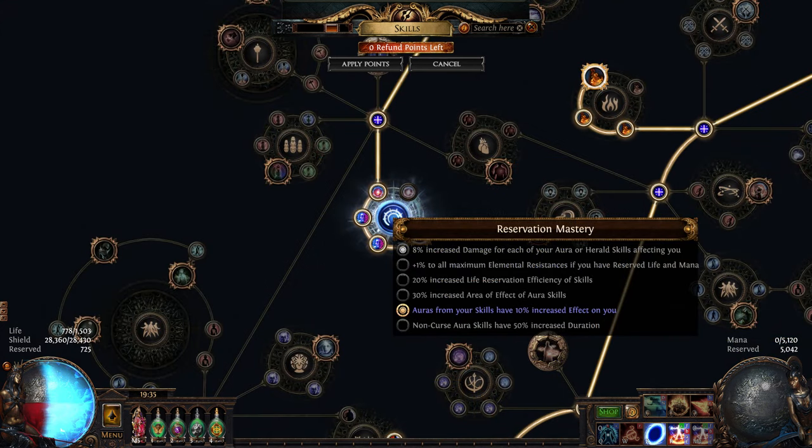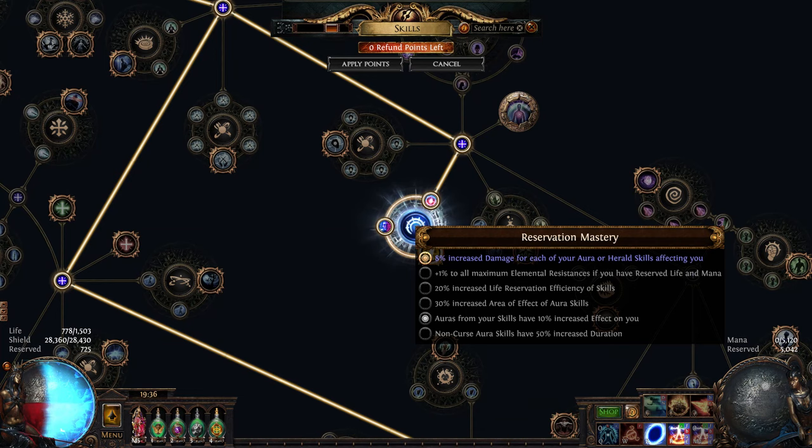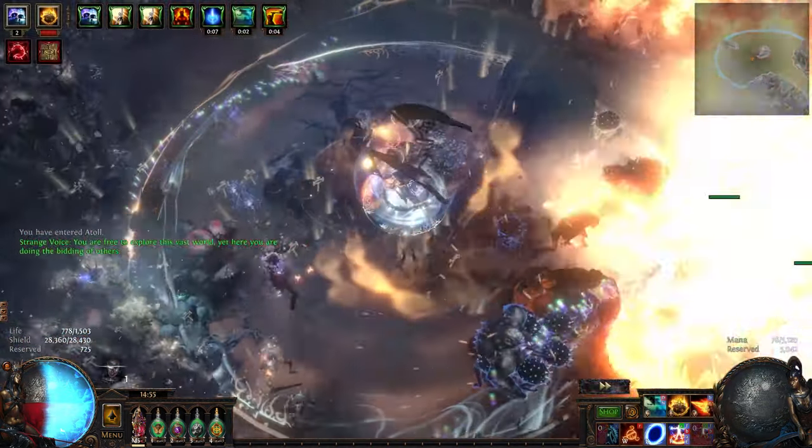For mastery choices, we have: auras from our skills have 10% increased effect on us, 12% increased mana reservation efficiency, 8% increased damage per aura or herald affecting us, 2% energy shield regen per second, and 5% increased attributes. And with that we are done with our passive tree.